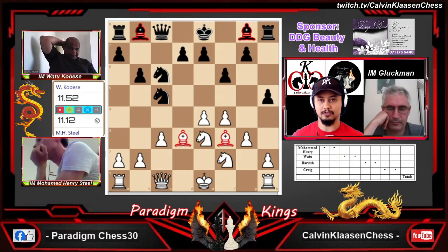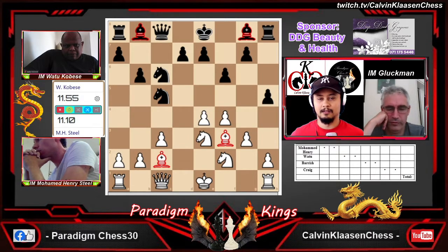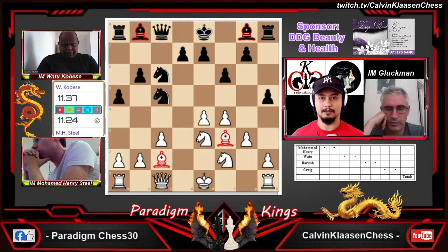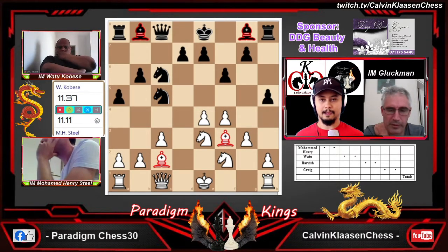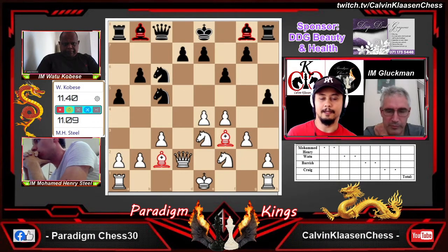Knight c5 — maybe Henry later can kick him with b4, but that's more weaknesses, so I think Watu will be okay with that. So knight c5 on the board. Where do you put your dragon bishop? Dragon to c2 is played. Dragon to a6 is a suggestion — not a bad suggestion. Stopping castling, keeping an eye on the d3 square. But Watu opting for a5 first. He wants to stop b4 maybe. It looks a bit more natural to put the dragon bishop on a6. Queen d2 is on the board as well.